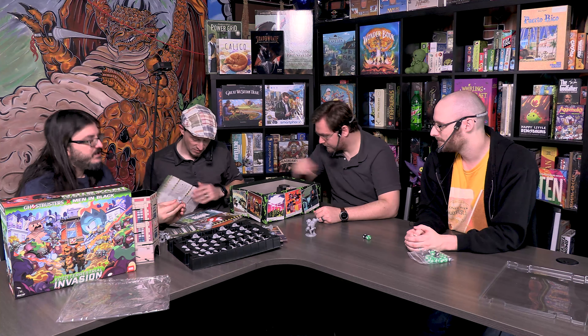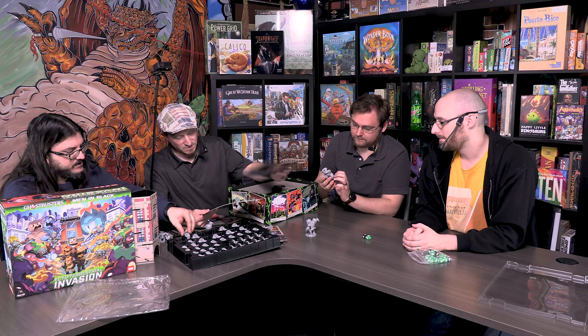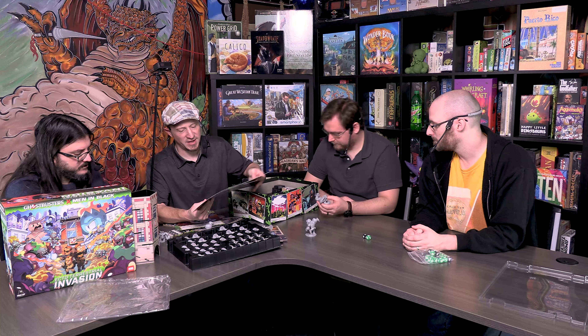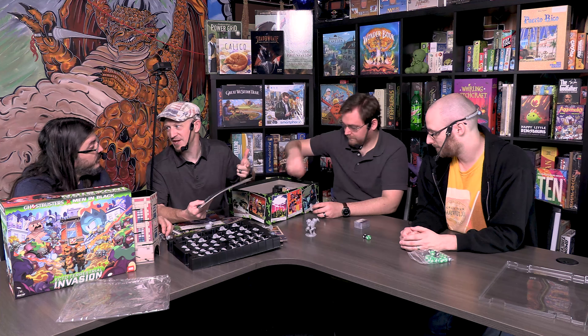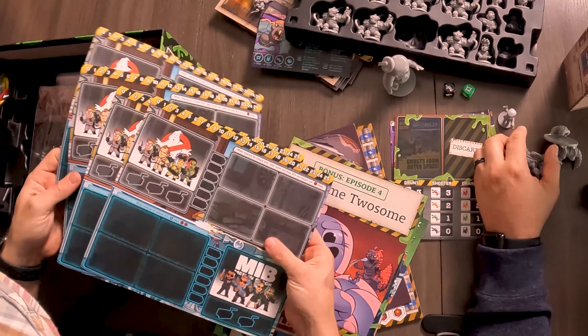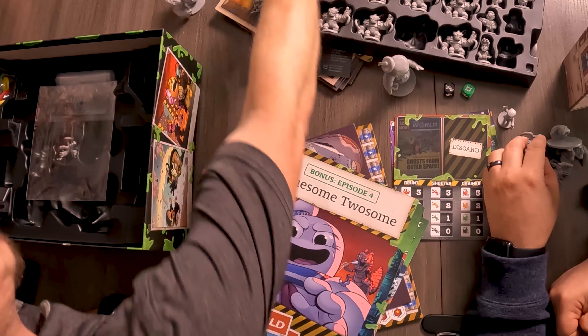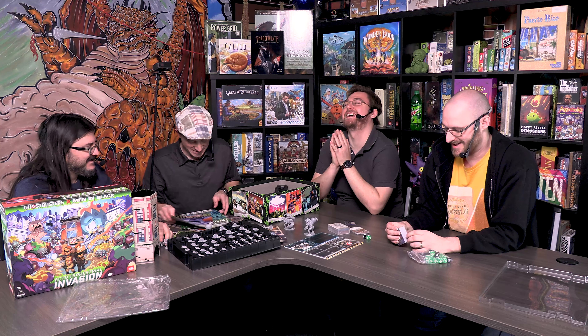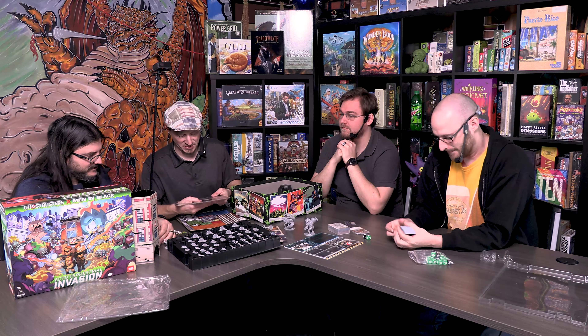There are campaign-based player boards. You're going to pick a Ghostbuster and an MIB agent, so each player controls two characters. You're working together — it's semi-co-op, but there's a way for one person to win, like an Employee of the Month mechanic. These are bits of the ship.